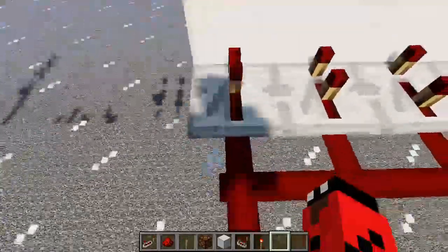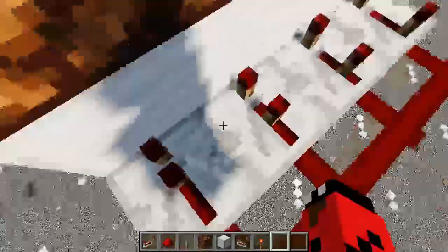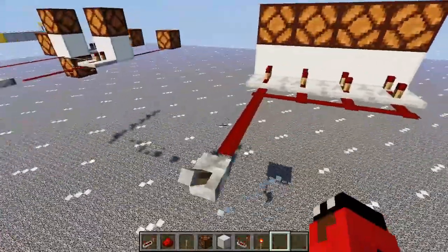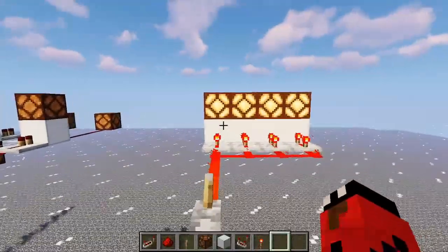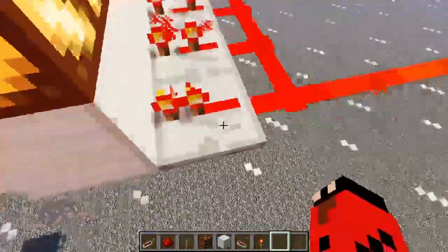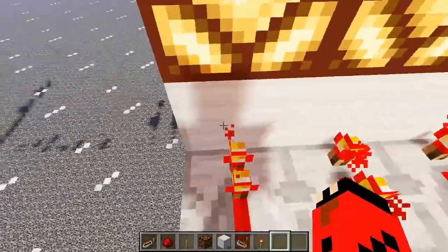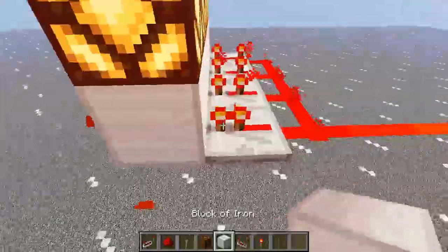To demonstrate, I have four repeaters all with a different amount of delay on them. The farther back this indicator is, the more delay there is. I'm going to show you how this works with the redstone lamps. If you notice, that one turned on first and then the other three, because this one has no delay on it whatsoever. As soon as the redstone line interacts with it, it will go straight on through into the block or redstone dust in front of it.